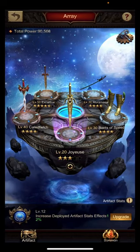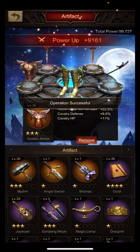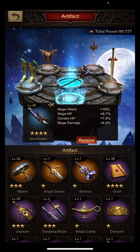Then we come to the artifacts, and this is always a part where I really have to check back with the current nemesis. Due to the fact that we have the Mage nemesis, I will keep my Muramaza equipped because of mage attack, HP, cavalry HP, and mage damage.